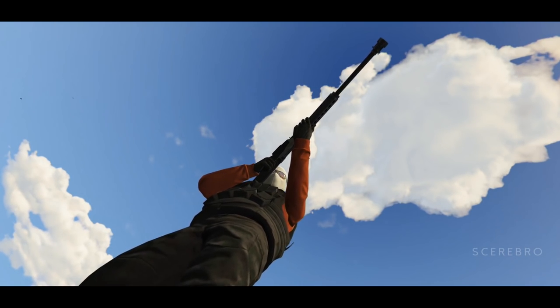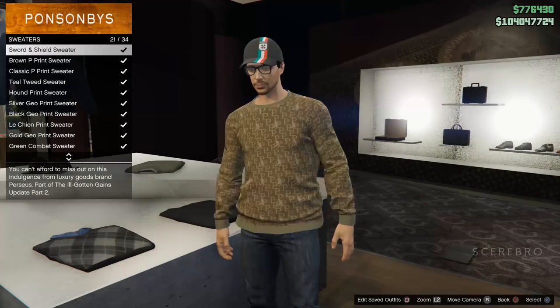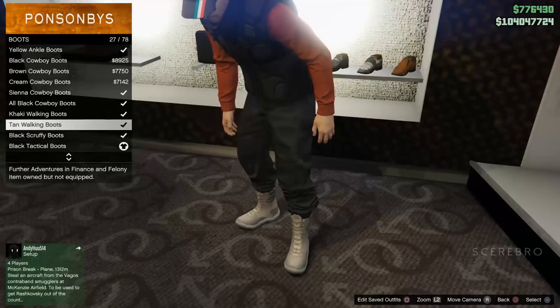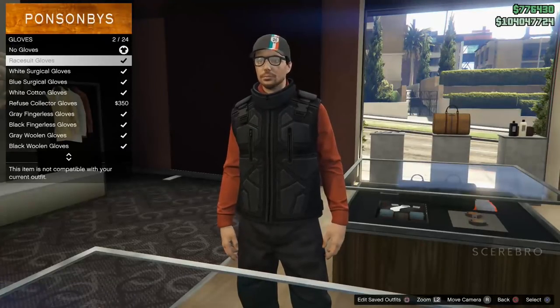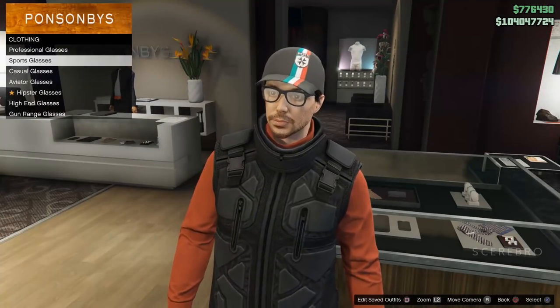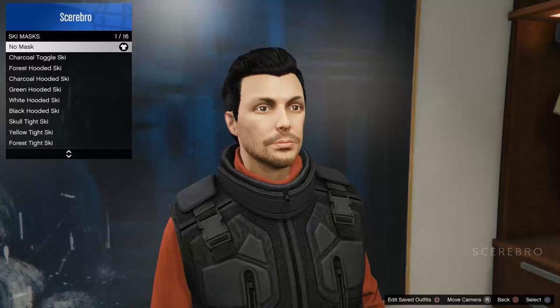In order to do this, you need to go to the clothing store and change to whatever outfit I'll be changing into. As you're changing your outfit, go to glasses and purchase any glasses you like, but I suggest getting the Poker Red Wraparound glasses for this one.